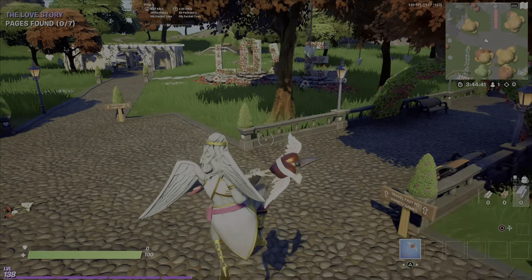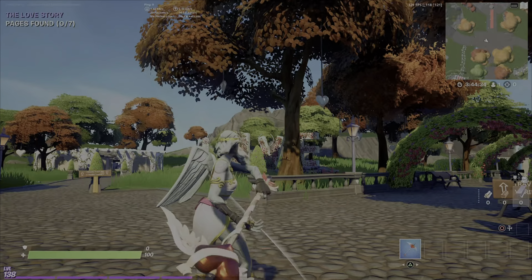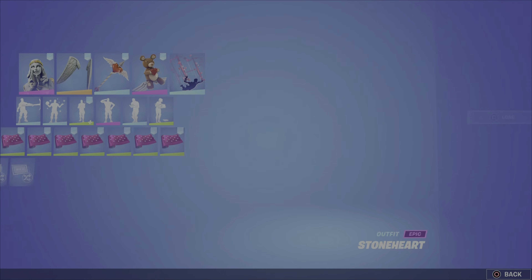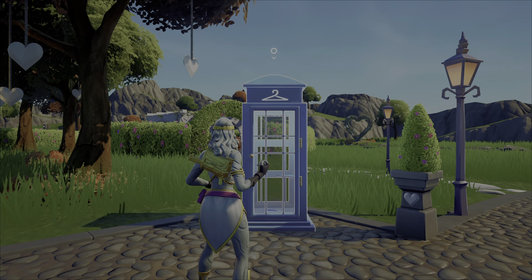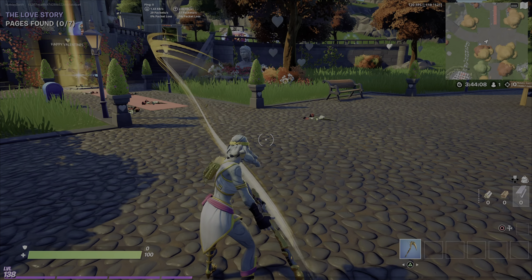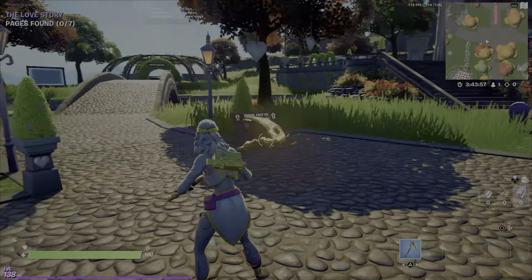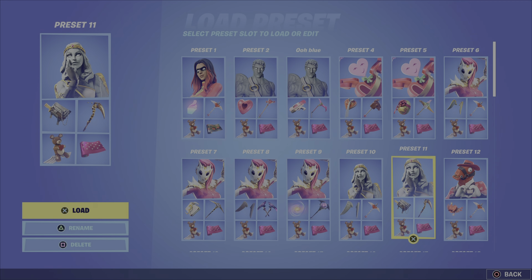Moving on — we have Stoneheart. This one was weird to match because I felt like a bunch of pink stuff would look nice, but it really didn't. So I just opted for Love Ranger's back bling. I use this pickaxe a lot in the combos because it's just the most versatile — it matches pretty much all of them. I feel like they should have more Valentine's pickaxes because they have like five or six and I own most of them, but they just don't look that good.